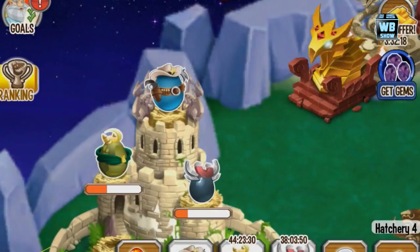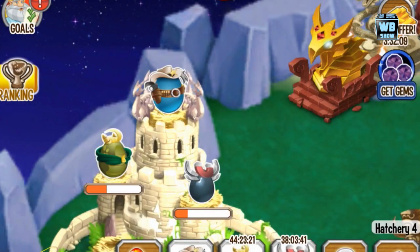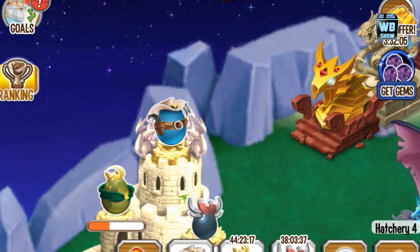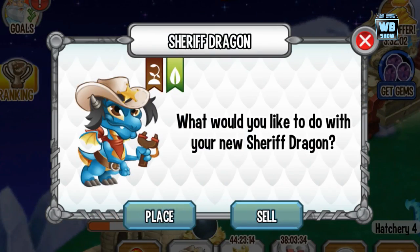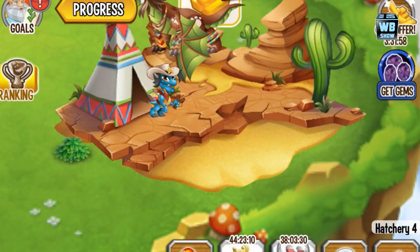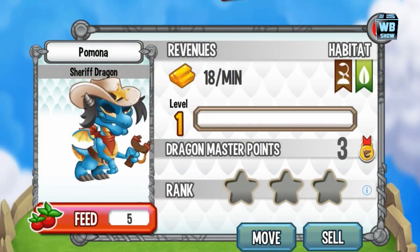It's a two-element dragon — the element of Terra and the element of Nature. In baby form, I'm not sure why he has a slingshot now since the egg had a gun, but maybe because it's in baby form — kind of like Bart Simpson. He has a hat, black hair, some horns, and he has no animation yet.